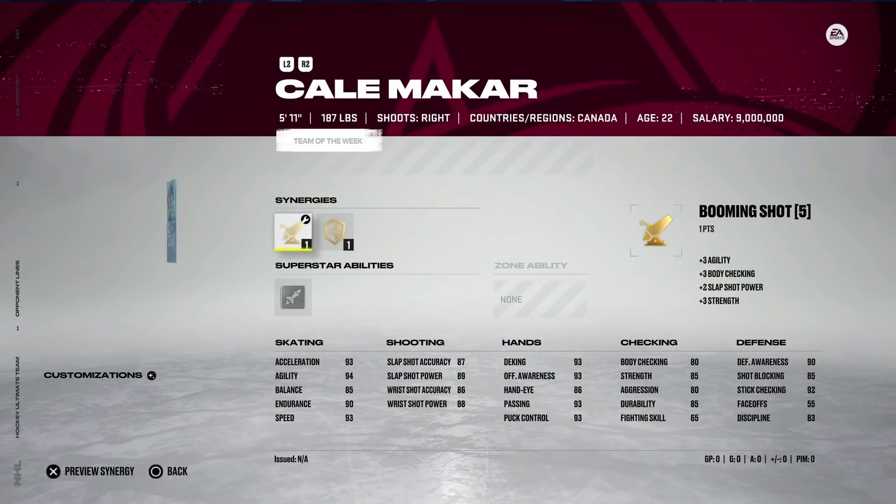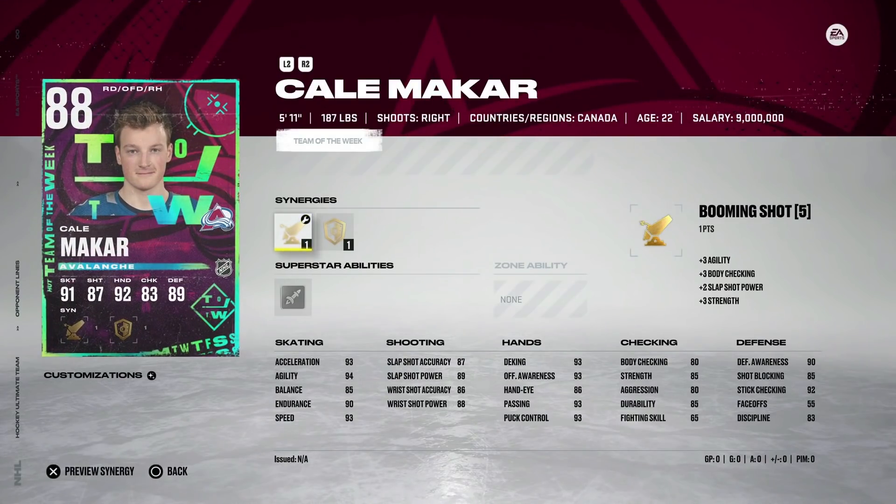We've got the 88 Kale Makar with Booming Shot and Protector. Makar cards are very valuable just because they're so fast on the back end. He does have 83 body checking, which is kind of low, and he's smaller, so it is tough to use. But 93 speed, 93 acceleration, and 97 agility is just extremely good. He's got a 90 shot essentially, hand stats are great, and he's one of the better right-handed defenseman cards.